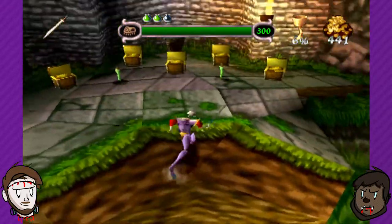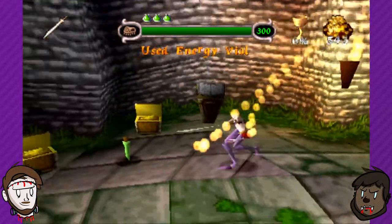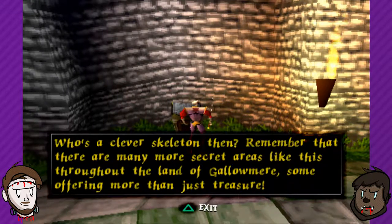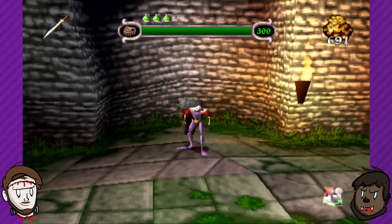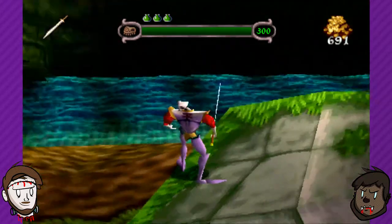Don't mess up the jump. Got it. Look at this. That's pretty nice. Clever skeleton - remember that there are many secret areas like this throughout the land of Golomir, some offering more than just treasure. I'm a clever skeleton. Peter, I'm a clever skeleton.